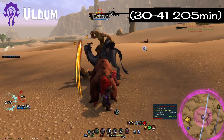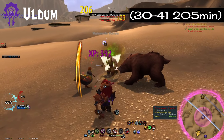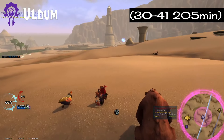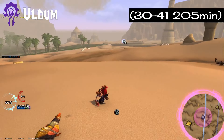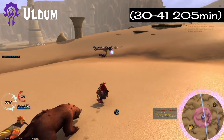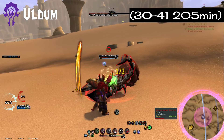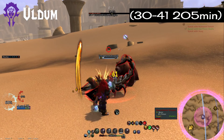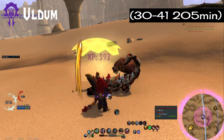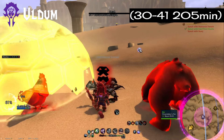Another faction neutral zone is Uldum — another Cataclysm specific zone that actually has pretty good results if you know how to use it. I went from 34 to 41 in 205 minutes, but the last hour and a half there was actually the Harrison Jones questline. If you skip that part entirely, you'll get from 30 to 38 in about an hour. So this zone might be useful.